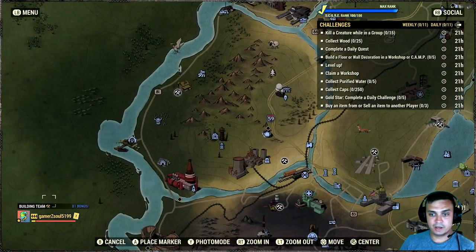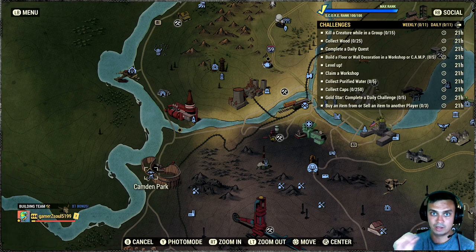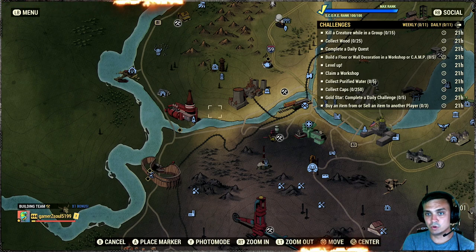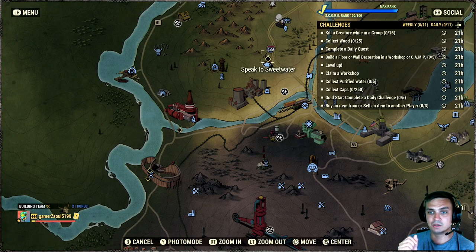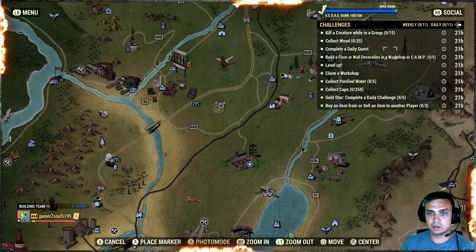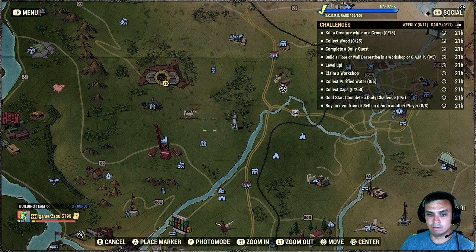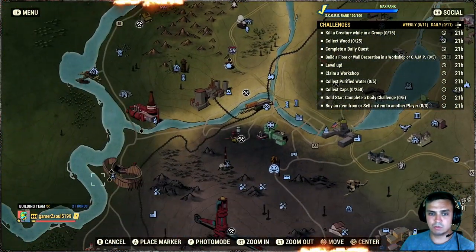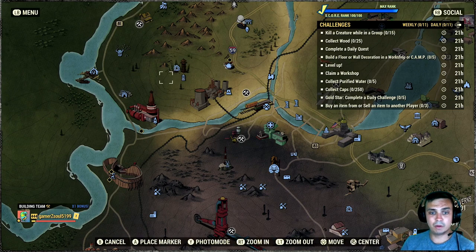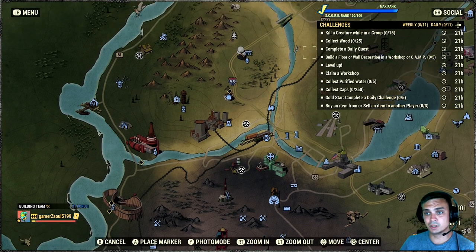Complete a daily quest is also pretty straightforward. I'm speaking from the perspective of a low-level new player. There's an easy daily right here, but you will need to submit honey - the game will tell you where to find it. There's also eating six hot dogs or throwing a ball five times, which is very simple. I'd recommend doing these because you get scrip, you get tokens, and using tokens you can buy bubble gum and other stuff.